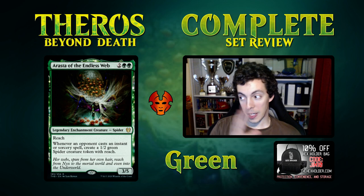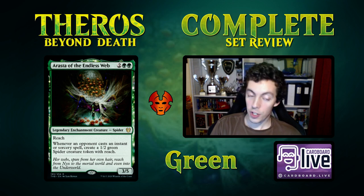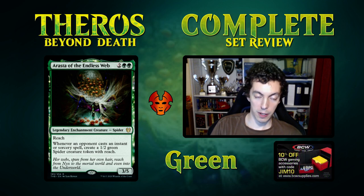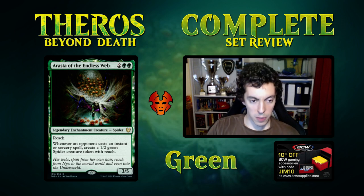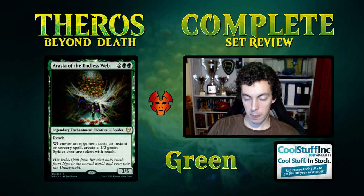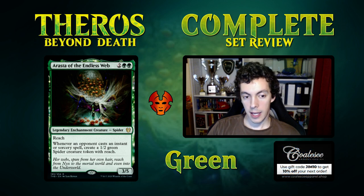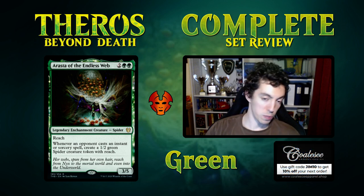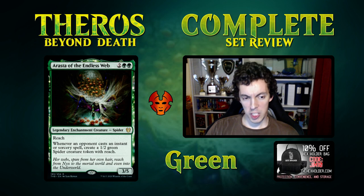A lot of Standard is about ramping into really big things or playing aggressive things. It's not a good aggro card, it's not a good control card. It is a hard counter to Murmuring Mystic, so for all you Murmuring Mystic players out there, I'm sorry — green's over blue. It is a powerful card, could definitely see play. It's an enchantment, it's got a big butt, and it'll give a red deck fits because they cast burn spells and you get 1/2s. In Limited, this card is busted obviously — one-two spiders with reach stack up very, very well.